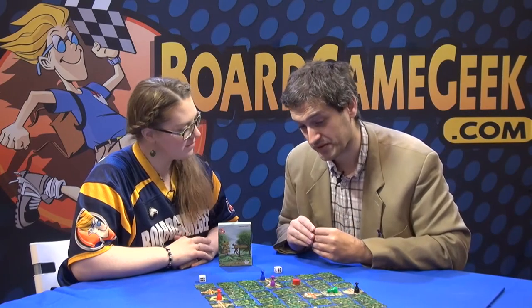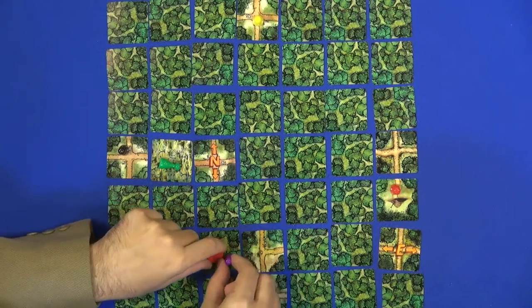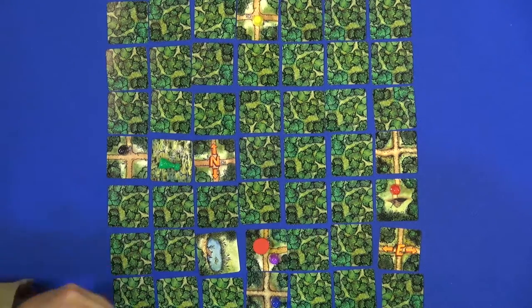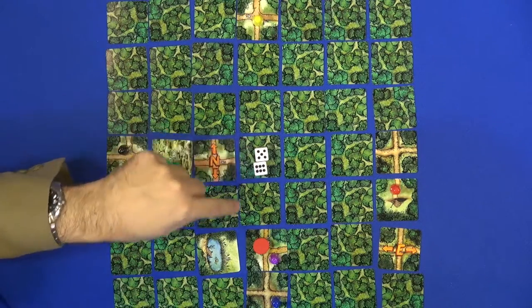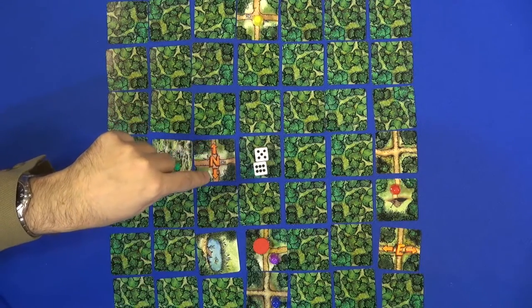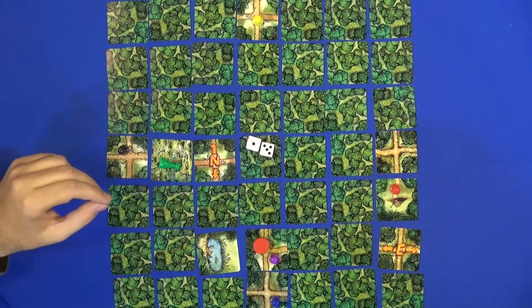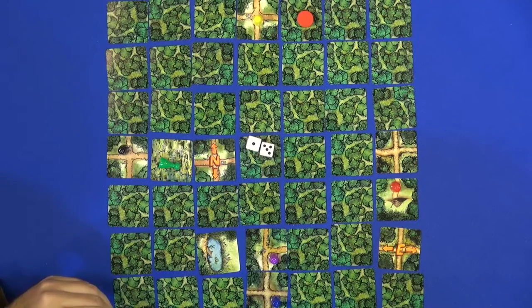With the multi-cache, you don't know how many stages there are. Let's say you have found these coordinates and here's the first stage. Now when somebody steps here — oh, it happened to be in a lake. So that stage should be removed because you can't have a stage in the middle of the lake. So now you roll two dice, and these show the next location of the stage. Now this player has set the new stage for the multi-cache.